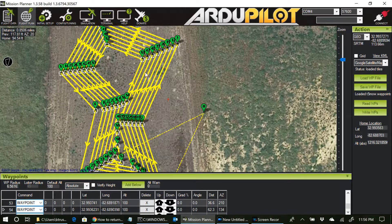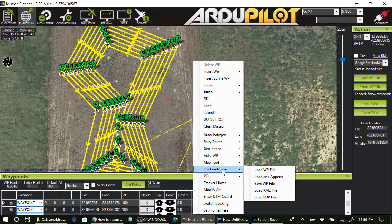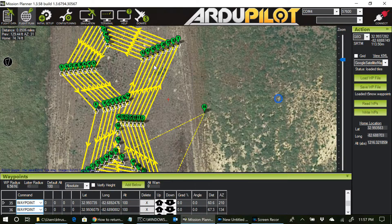I can easily append a set of waypoints to existing waypoints in Mission Planner with this feature. You right-click, click on File, Load, Save, and Load and Append. So I could create a polygon totally separately and build waypoints from that. Sometimes what I do is create a polygon in there separate from my waypoints, clear the mission, then draw my waypoints based on that polygon.